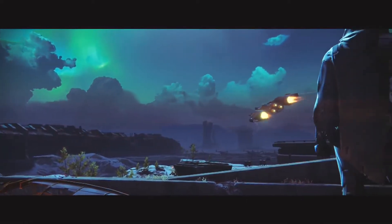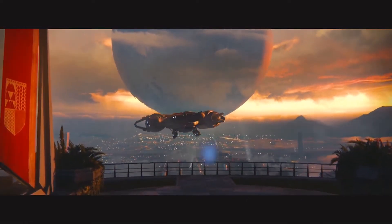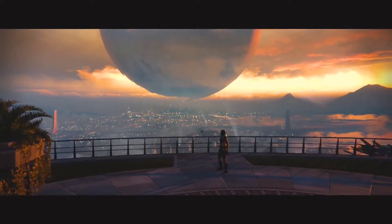You then arrive at what is known as the Tower, which is home of the Guardians. You speak to the Vanguard leaders to receive your first mission, which is to find a warp drive for your ship so that you can travel to other planets.